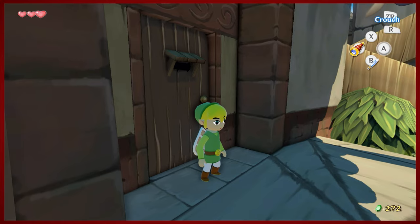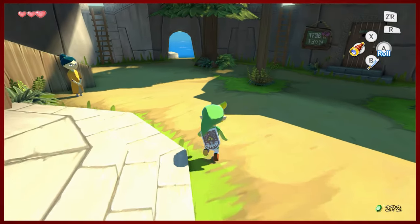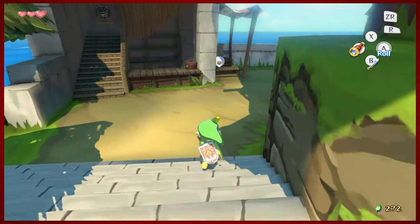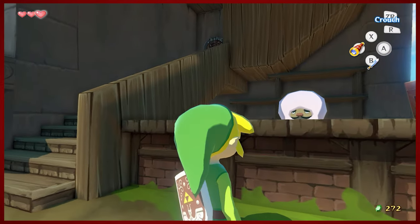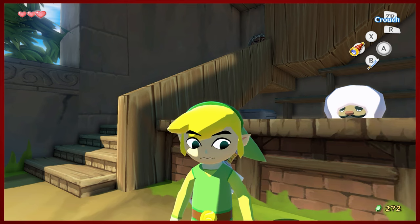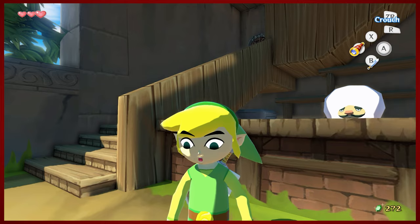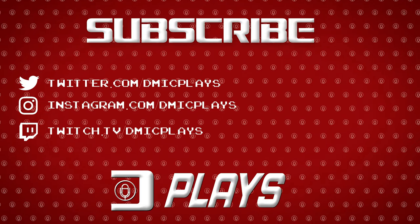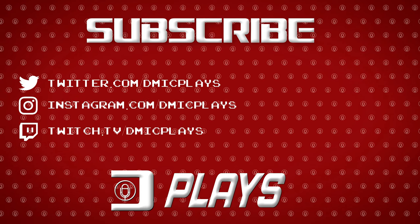The real thing that we're gonna have to do — we came here for a purpose and that purpose was to embark in some capitalism, which we will do with this fella next time. So thanks for watching everybody — I've been DMike, this has been The Legend of Zelda Wind Waker HD, and I'll see you next time. Bye!